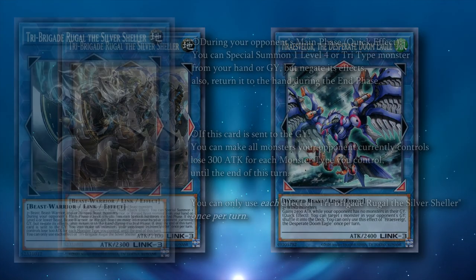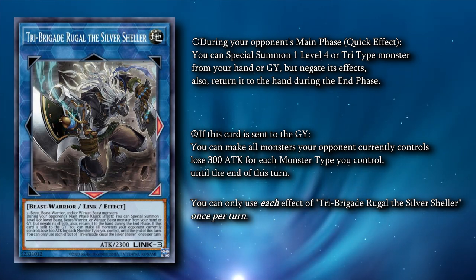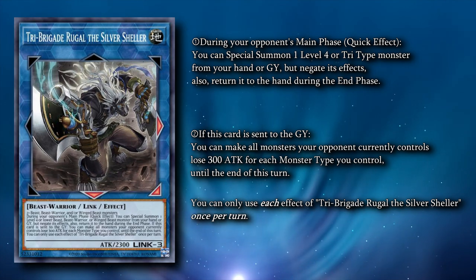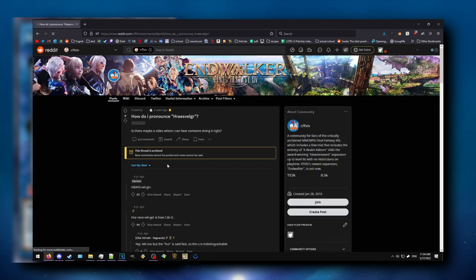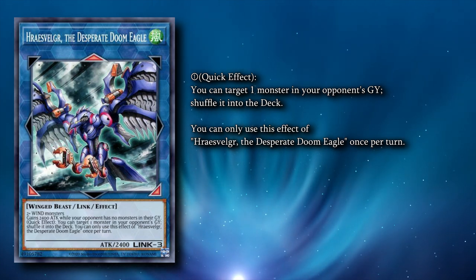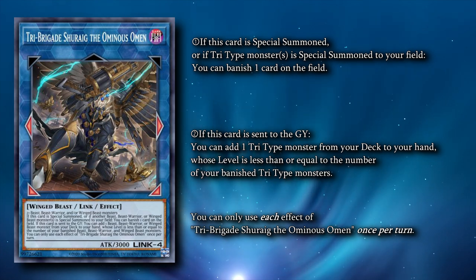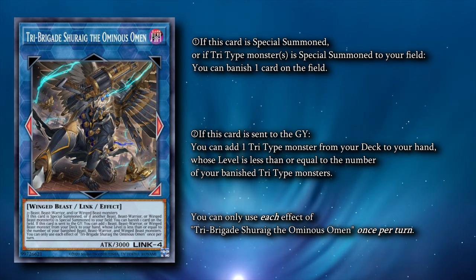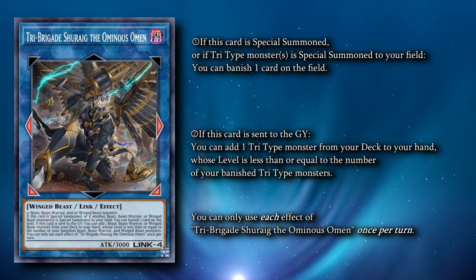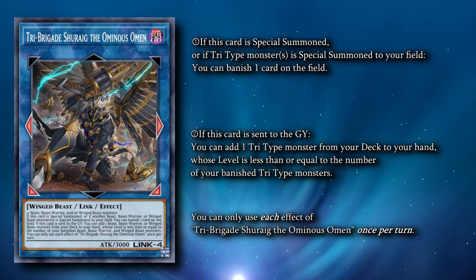We run two Link-3s, the first being Tri-Brigade Rugal. Rugal's effect on its own is kind of terrible — he can special summon a Tri-Type from your graveyard, but only during your opponent's turn, and it returns to the hand during the end phase. He's mainly used to Link-climb so that we can get cards like Bearbrum into our graveyard, or for some versatile uses of Shurig's effect. The other Link-3 is Hraesvelgurr, the Desperate Doom Eagle. He can shuffle any monster in your opponent's graveyard back into the deck, which can disrupt recursion by shuffling cards like Ray in Skystrike or DPE in every deck ever. Shurig is the only Tri-Typed Link-4 monster and our main boss monster. When either Shurig or another Tri-Type is special summoned to your field, Shurig is able to banish any card on the field without targeting. Additionally, if he is ever sent to the graveyard, he can add a Tri-Type with a level equal to or less than the number of banished Tri-Types in your banish pile. It's for this reason that we want to keep at least one Tri-Type banished so we can always pick up a Nerval with Shurig and keep a good resource loop going.